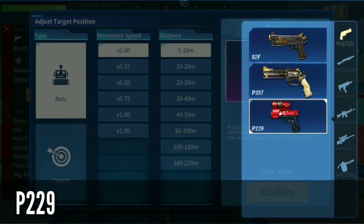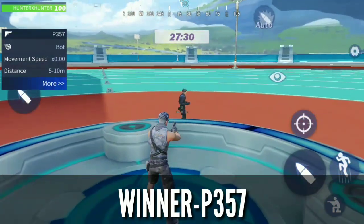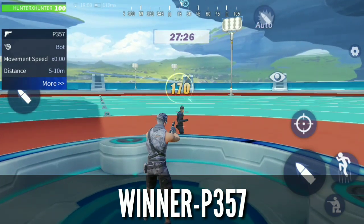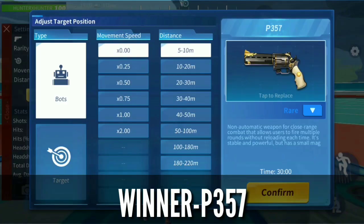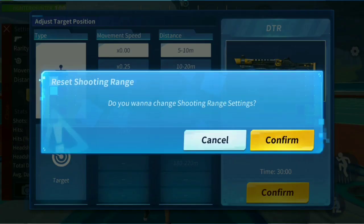That's very cool guys. The winner of the pistol class is P357. This gun is the best in the pistol class in my opinion, both in damage per second and damage per shot — but we are talking about damage per shot. So P357, go for it guys.